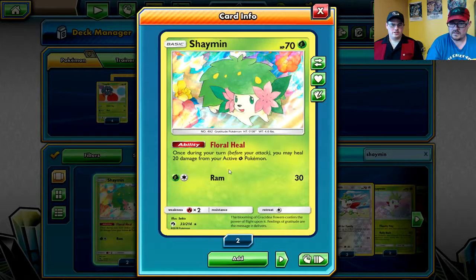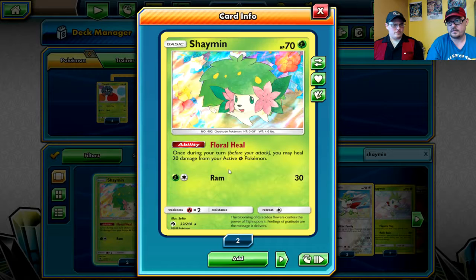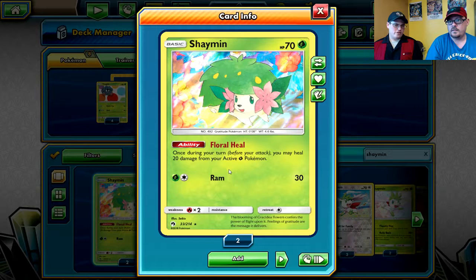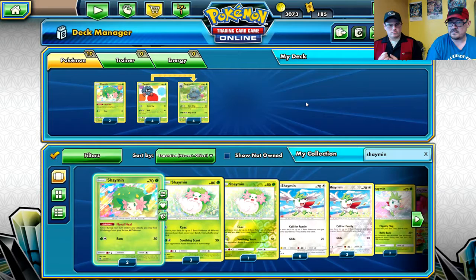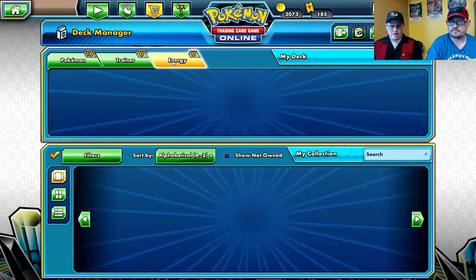Well, obviously there's the grass stadium Life Forest which heals 60 per turn, and there's Shiinotic which does the Floral Heal - it's basically a 70 HP grass version of Manaphy from Shining Legends. You'd probably want two of those on the field just in case, but you only need one on the field at a time.